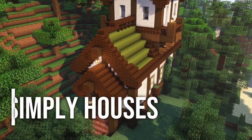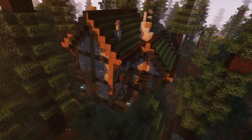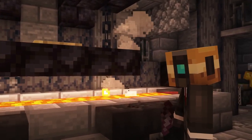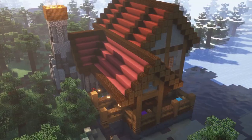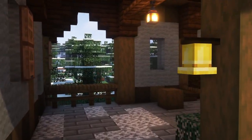Up next we have the Simply Houses mod. This mod basically generates a bunch of structures as a way to enhance your world generation. These structures are mostly passive and often include useful loot. The structures aren't that diverse, but I still like their appearance and that some of them have special uses like a forge, woodcutter, and so on. They are also pretty cool as a starter house.